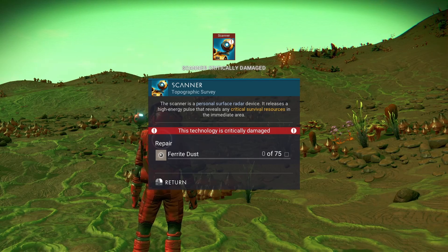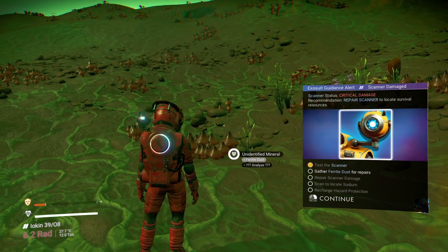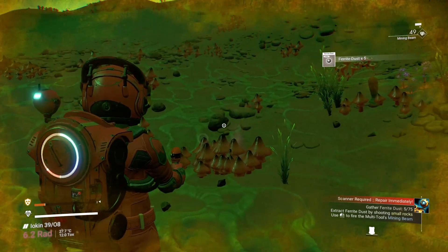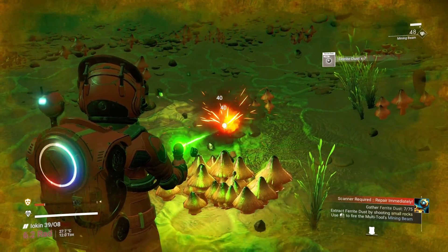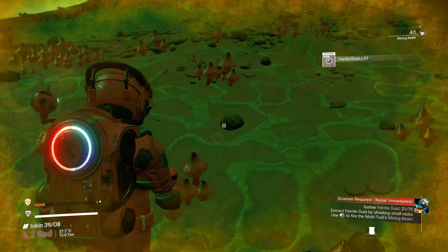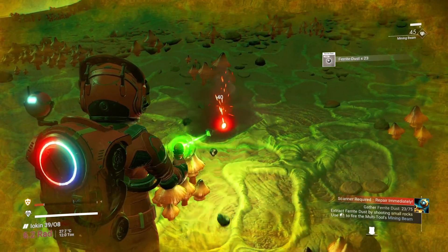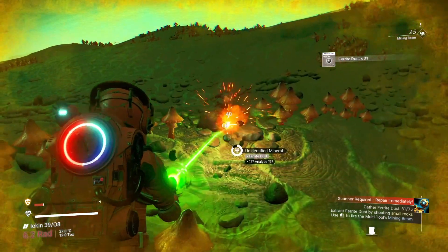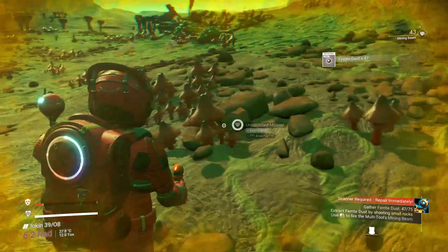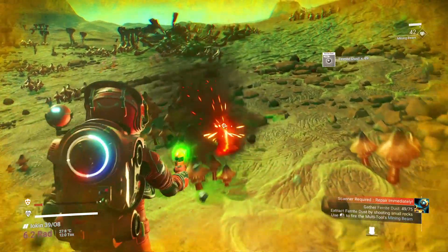We need ferrite dust to fix our scanner. So to get ferrite dust we need to mine these rocks here — we'll get ferrite dust and there should be a lot of it around. We're up to 21, needing 75, so there's going to be tons of it around. Ideally we could do with something a little bit bigger, but as long as we get our 75 we are looking good.